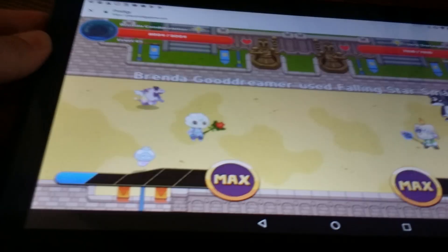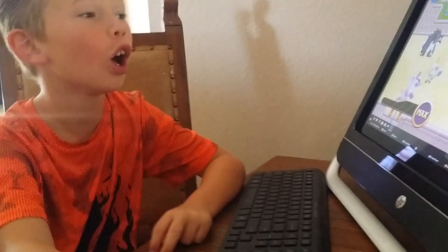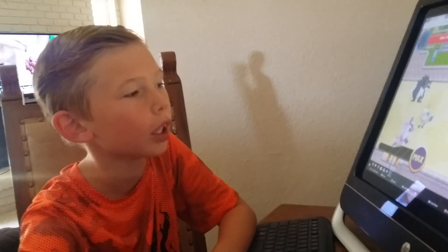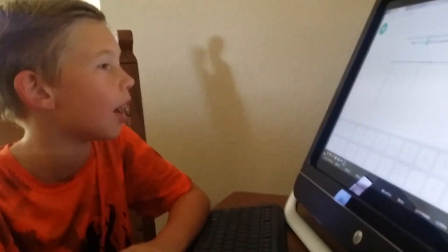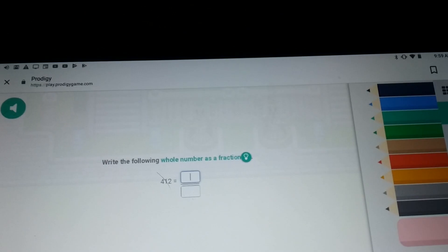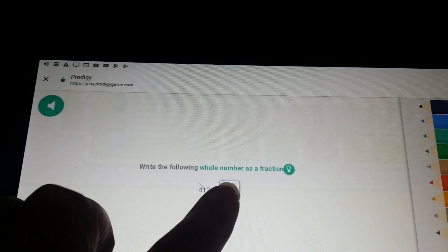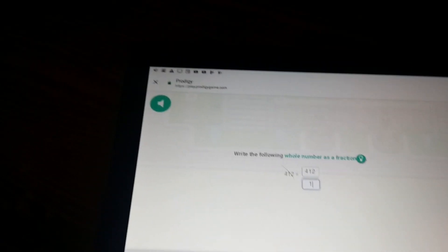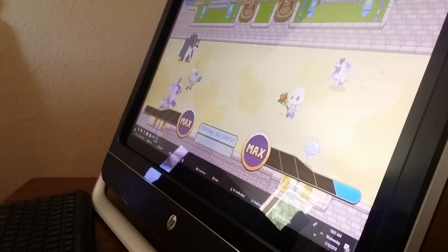We're going to try to put this up. By the way, sis barely inflicts any damage on me. We went to a draw yesterday twice - no winner. I've got - write the following whole number as a fraction. It says four hundred and twelve, and we're going to just put it over a one. And that makes it a fraction. Guys, I'm waiting on Sis. It says waiting on player up there. I'm trying, dude. You take forever.